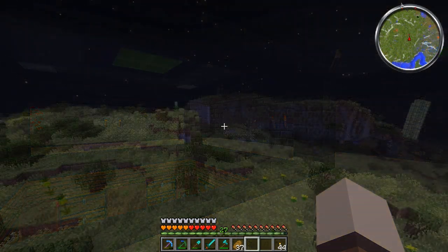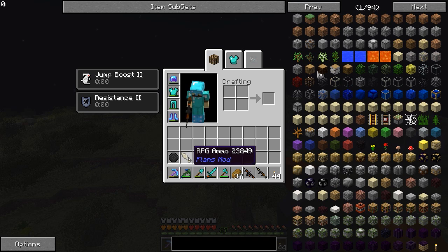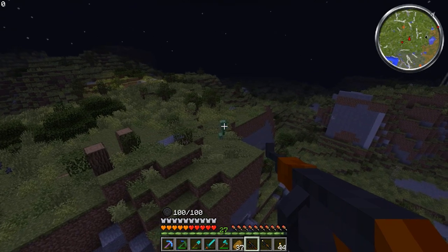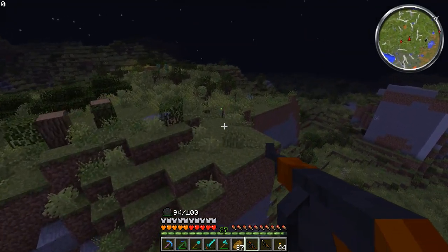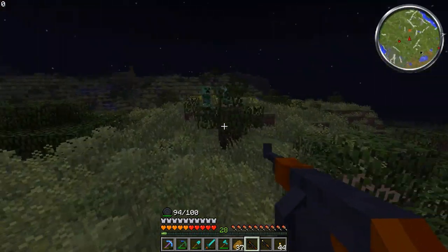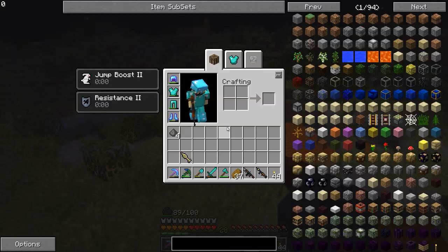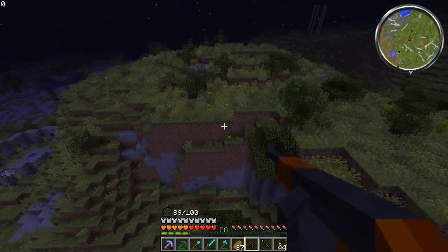I have the guns made - the RPD and the RPG. Unfortunately I only have one rocket for the RPG so we'll save that till last. I do have the RPD ammo which took about 11 pieces of gunpowder as well as some iron, so it probably has quite a large magazine. Let's load the drum in - as you can see we have 100 bullets in this bad boy. Let's lock and load on this creeper - we used his gunpowder to make it and now we're going to use it to kill him.